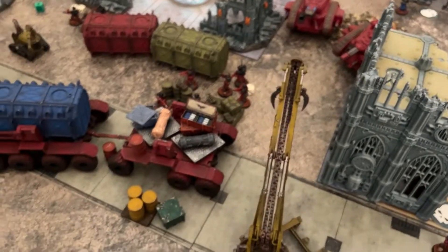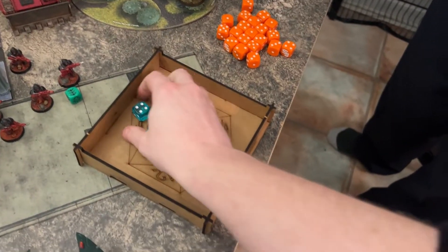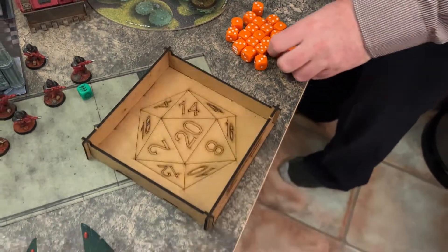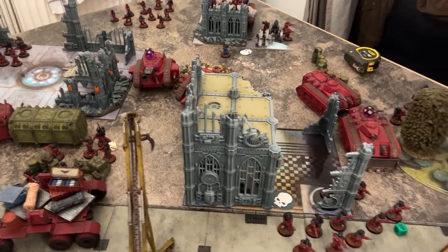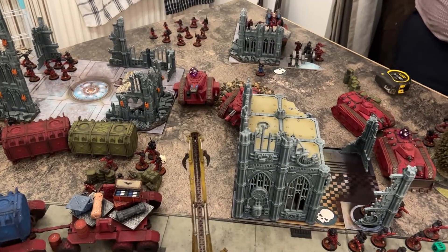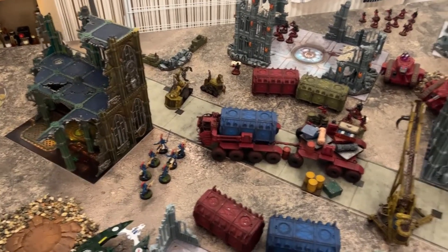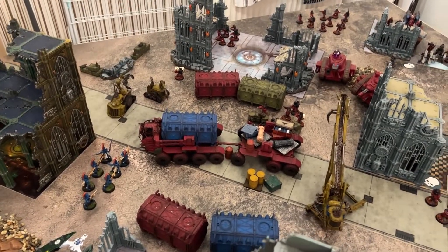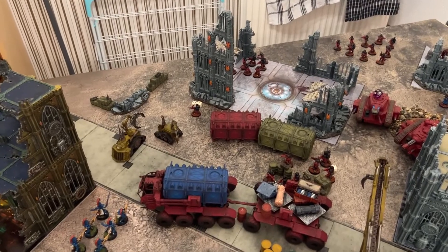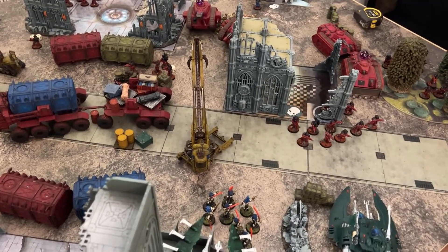The last action of Eldar turn one is firing rockets at the plasma tank, which has already lost two wounds. Two hits are scored — an automatic wound and a regular wound at AP minus two, with armor content making it a three-up save. One gets through for six damage, bracketing the tank. At the end of battle round one, Eldar score five points for Extend Battle Lines; Imperial Guard are on ten VPs.